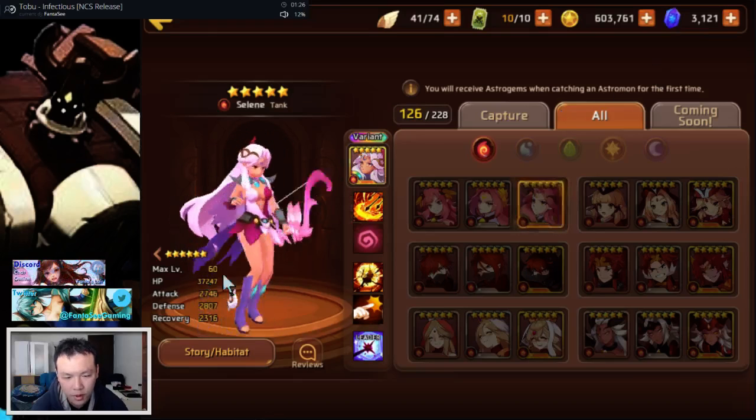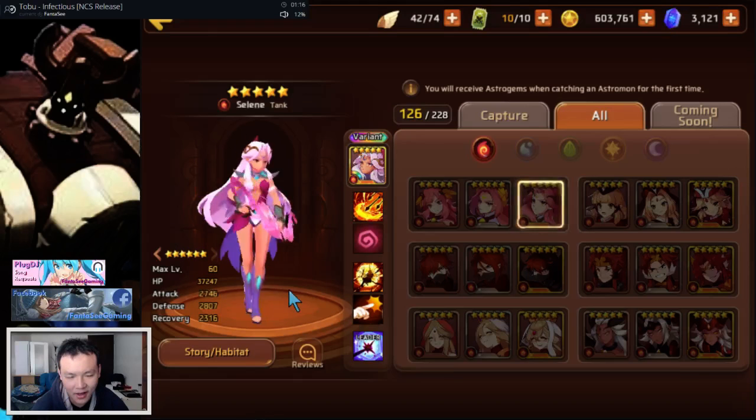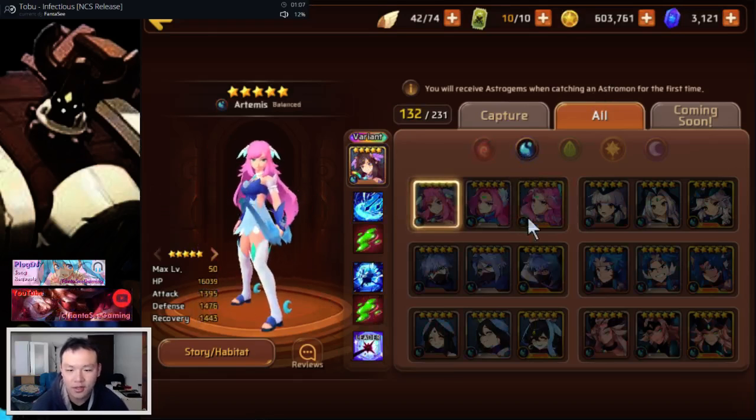I would consider her like an alternative fire Shiva. The variant versions have resistance in dungeons — it's not too useful, but it might actually be pretty useful early on when you're trying to get into like B7/B8. You might be able to use her leader skill for the resistance. Besides that, it's not really all that useful later on in the game. Stat-wise she's actually pretty nice, she's not bad.